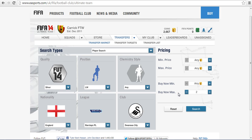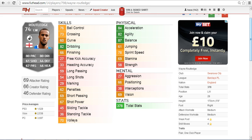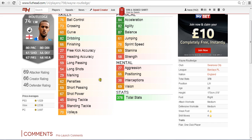His current lowest price on the Xbox market is 2,000 coins. Moving on to his in-game price averages: on PS3 it's 1,500 coins, on Xbox 2,500 and on PC 3,600.